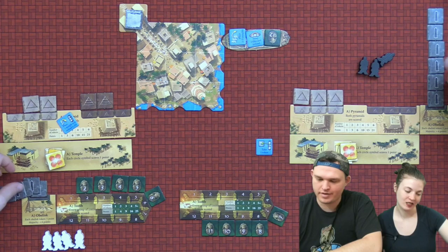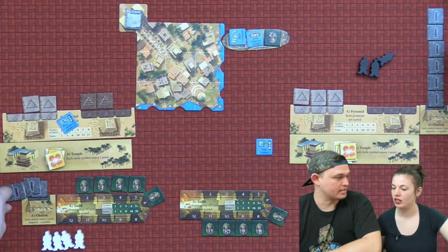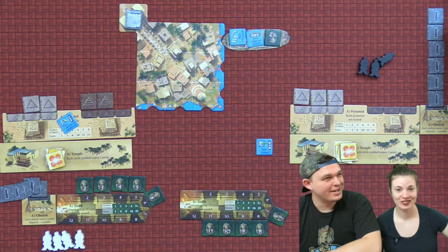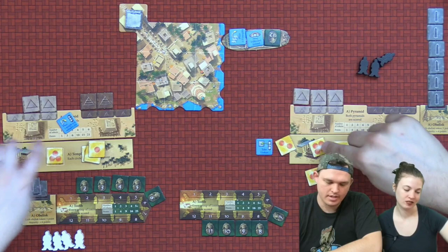One, two, three, four, five, six — so you get the majority. Not only that, but we get a point per obelisk. So I had 32 and now I have 38. I have 38 as well. And then I get six more — so 44. Going further: 48, 50, 54, 57, 60 points.